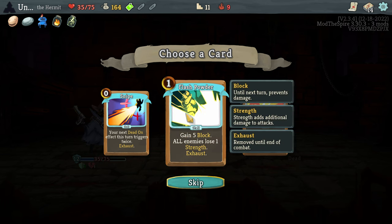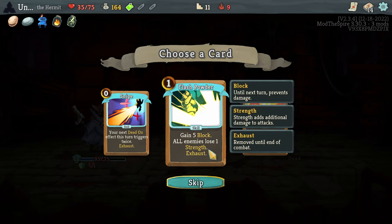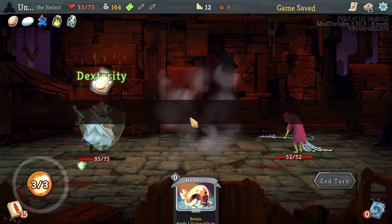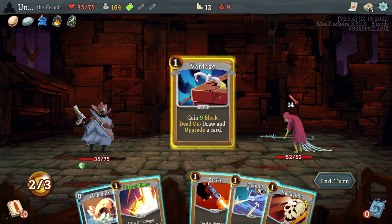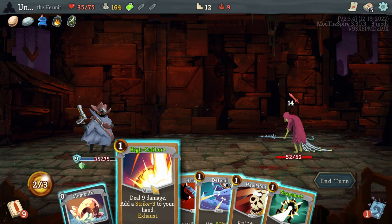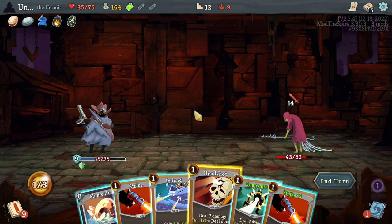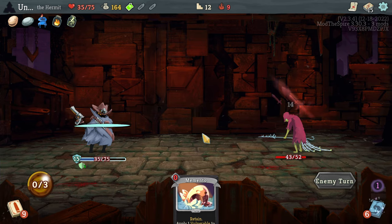It would have been nice to put this in the bottle. Snipe is also nice, but as it stands let's go with the Flash Powder. Minus one Strength to enemies is pretty good. We'll start with Vantage, give me something nice and upgraded. Here's a High Caliber for you, and then a Defend. This is a lot of damage though. Yeah, this is suffer-no-damage — this would just be a little bit more patient.